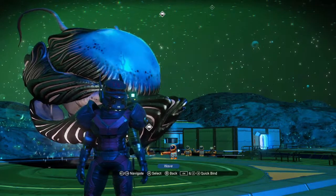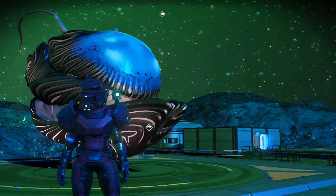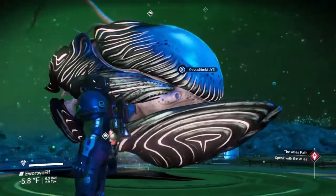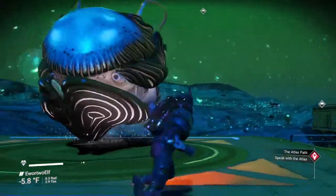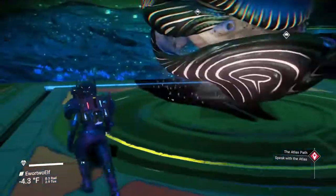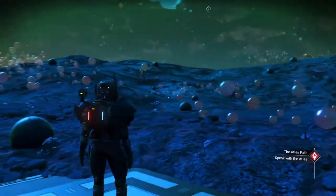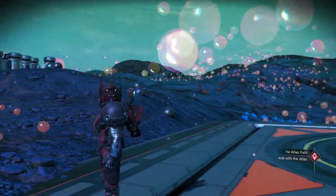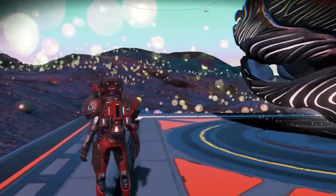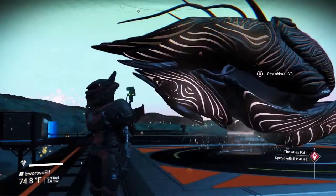Hey guys, it's Rugged Elf here. I just wanted to start a little new series on living ships. This is the new ship I found in my last video — starting to grow on me a little bit, not too bad, a little too compact. I am out here in my station, my little bubble planet, in the Eisentham galaxy, one million light years away from the center — I tried to get out as far as I could.